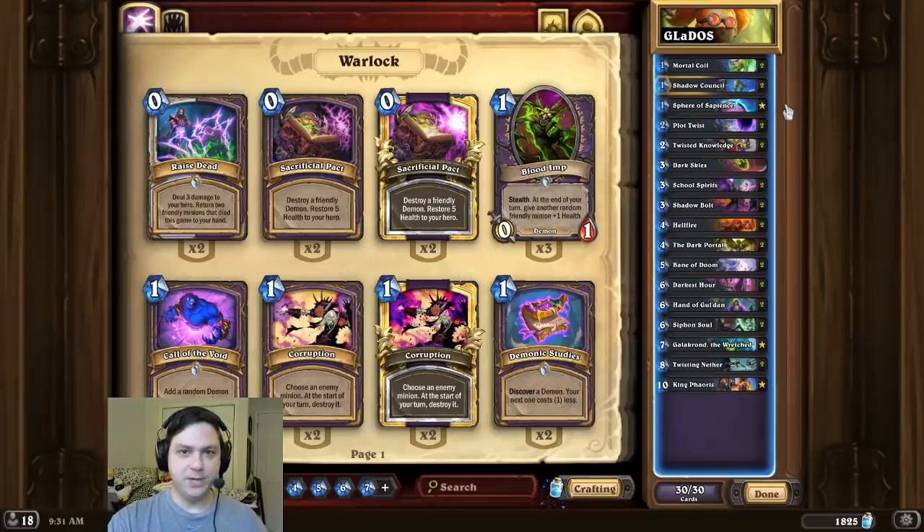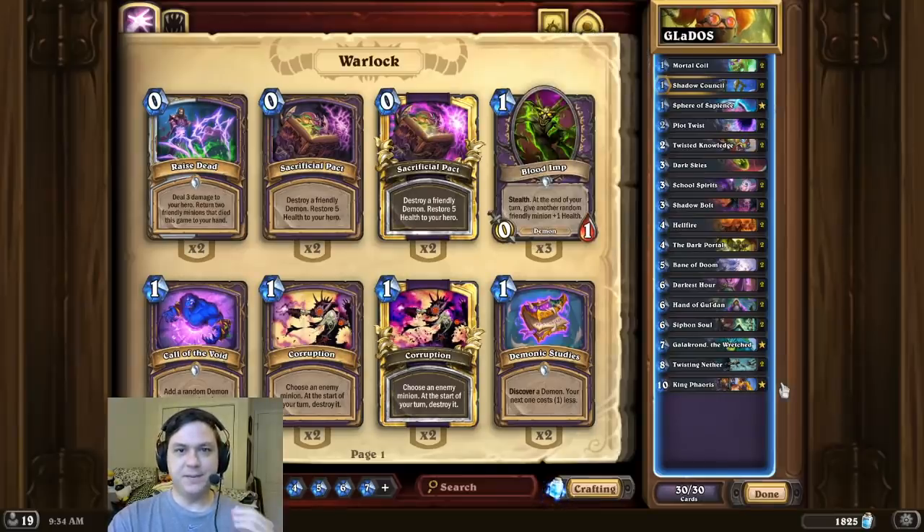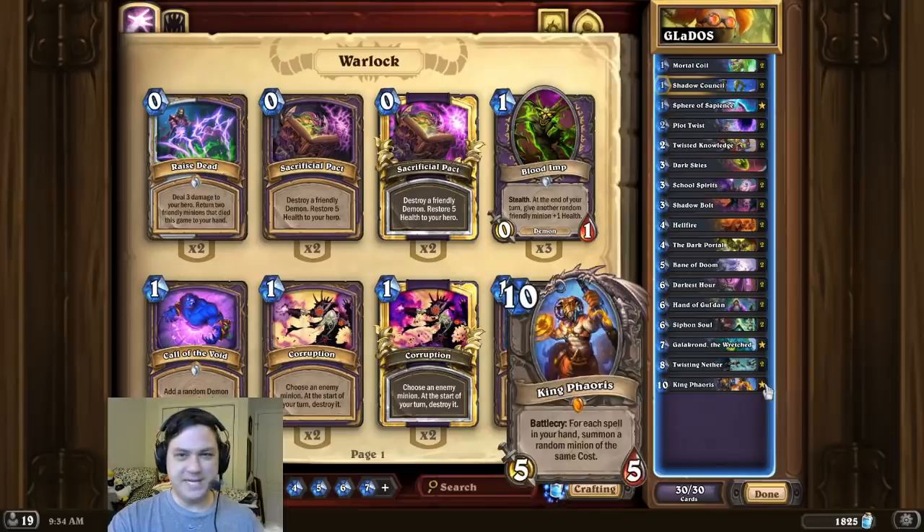The reason I wanted to try this combo again is because of the new card, Sphere. Sphere makes this combo significantly more consistent, because if we happen to naturally draw into our King, we can simply shuffle him to the bottom and then draw him again with the Dark Portal. So that's pretty much it for the deck intro — enjoy cheating out a massive amount of mana, best of luck to you, and thanks so much for watching.